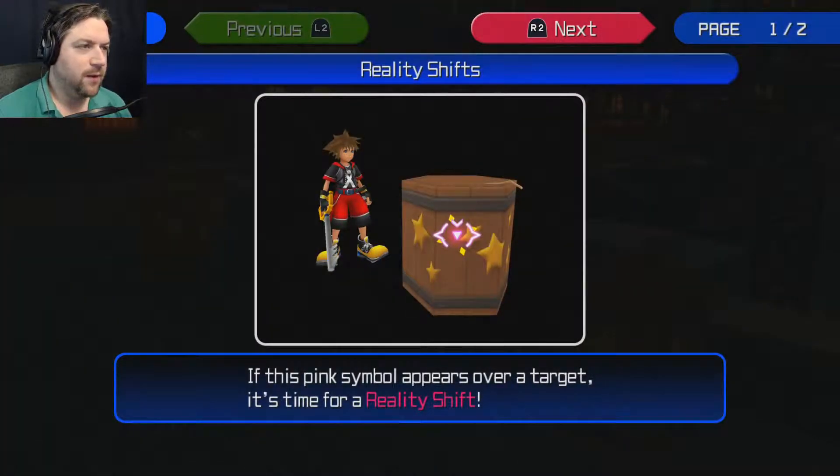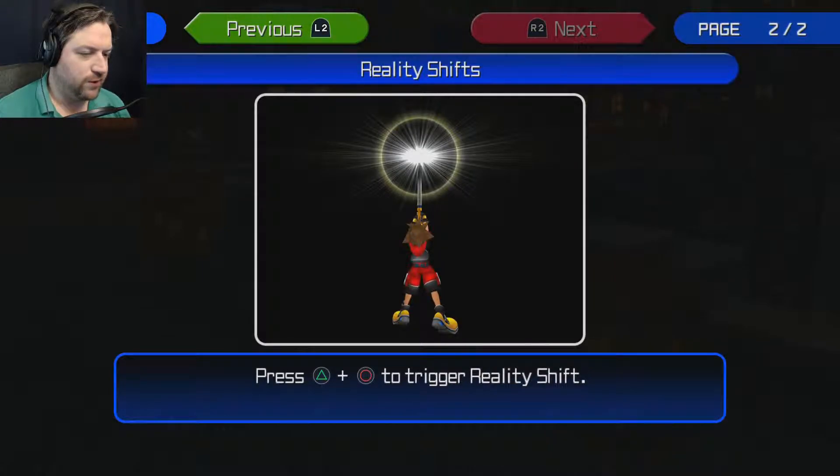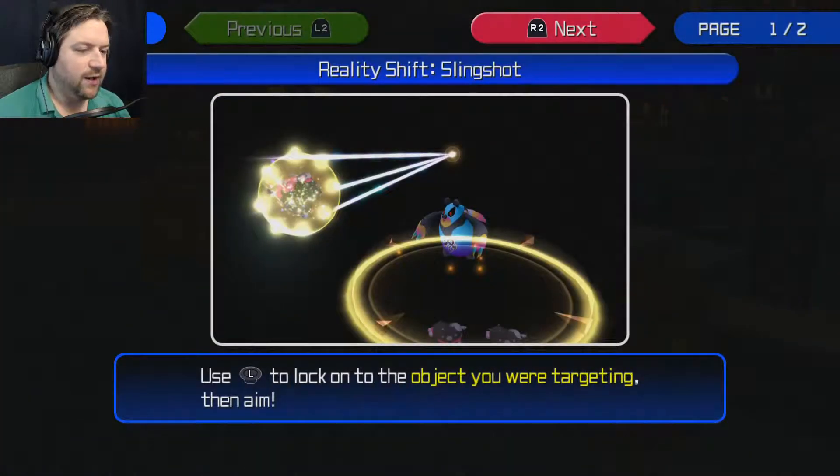When a pink symbol appears over a target, it's time for a reality shift — press triangle or circle to trigger it. In this world, Traverse Town, the reality shift is a slingshot. You take a target, which could be these barrels or even an enemy, and basically turn it into a projectile — throw it at enemies and it explodes with a pretty large area of effect.